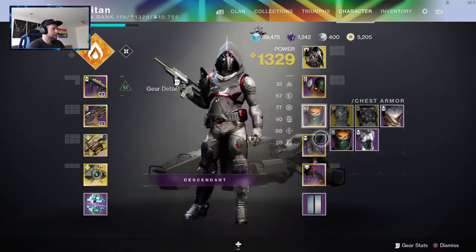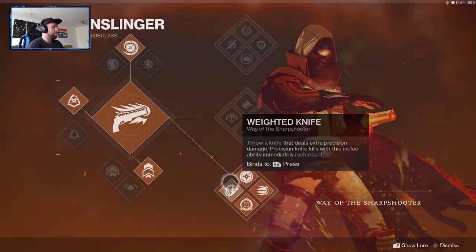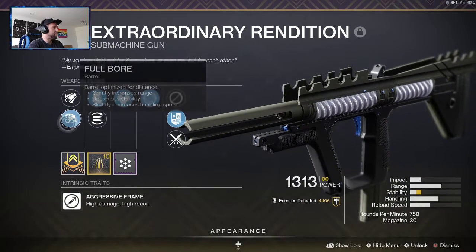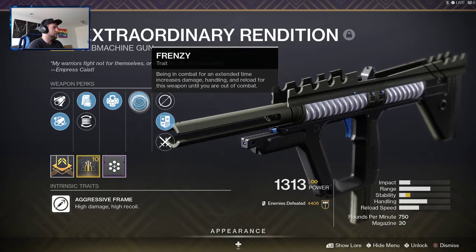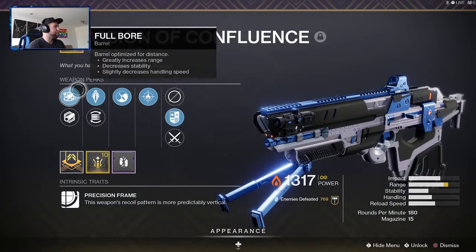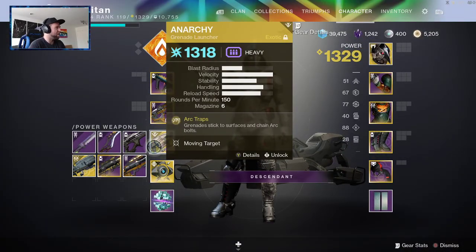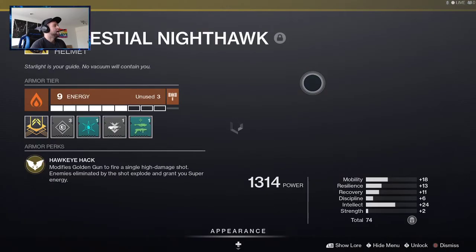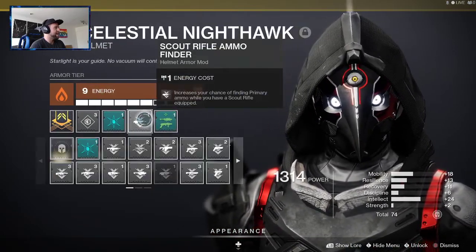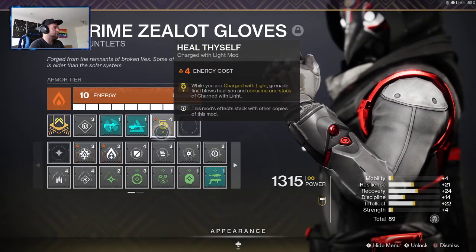For loadout, I'm running on my Hunter — Gunslinger Bottom Tree with a masterworked Extraordinary Rendition. The roll I have is Full Bore, Tactical Mag, Outlaw, Frenzy with a Backup Mag and a Stability Masterwork. A Vision of Confluence with Full Bore, Armor Piercing Rounds, Zen Moment, Firefly, and a Range Stat. And of course, the God of All Heavies — Anarchy. As for Exotic, I'm running the Celestial Nighthawk.